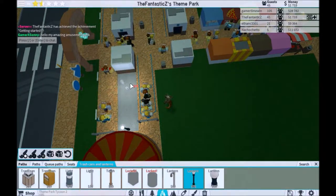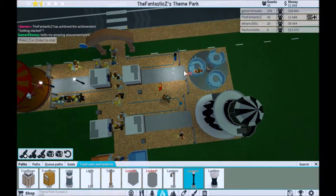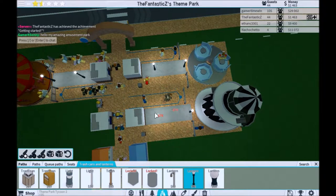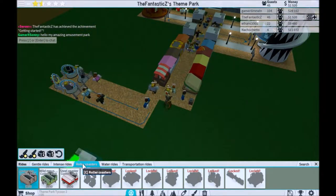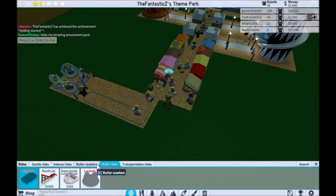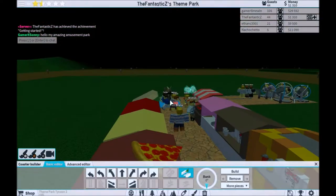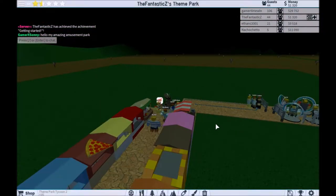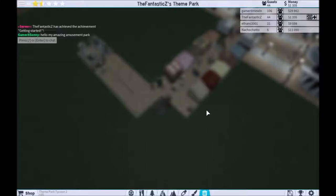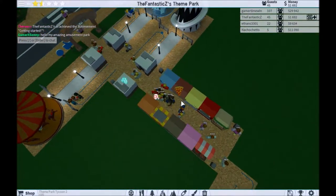Oh, this one's taller. Mine will be open in the night. Roller coasters, custom tracks and all that stuff. Water rides, transportation — for example, if I want people to travel somewhere. Let's destroy this. Seems like people are enjoying the park quite a bit.